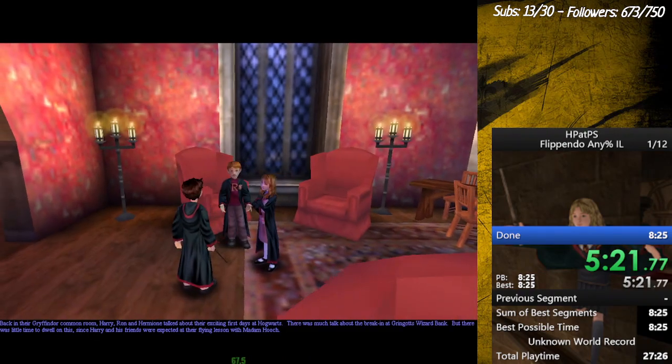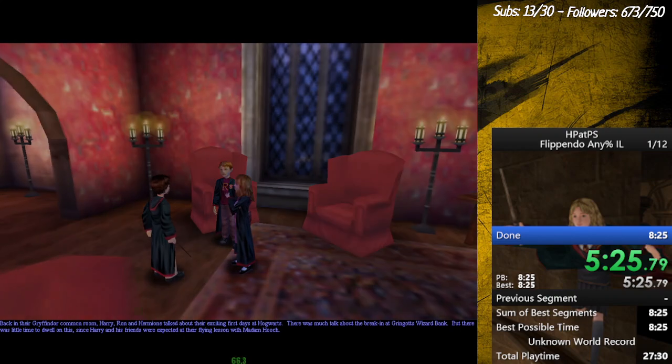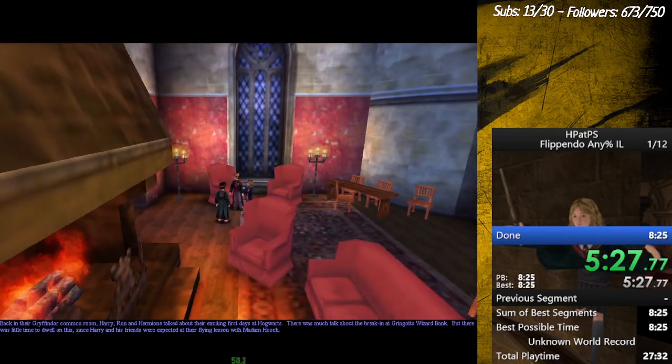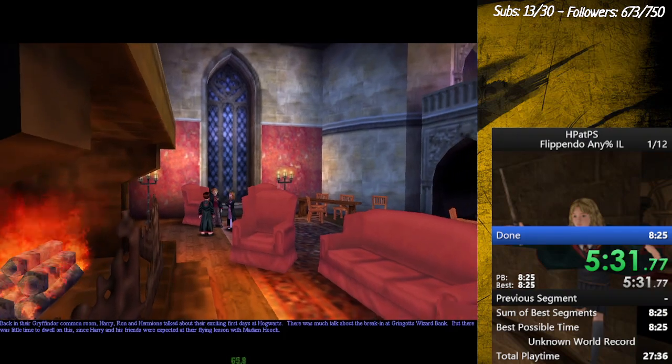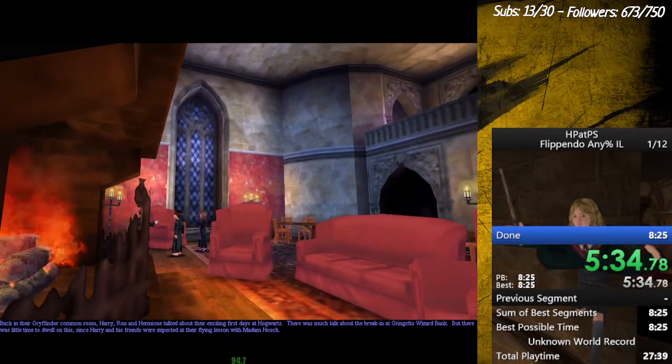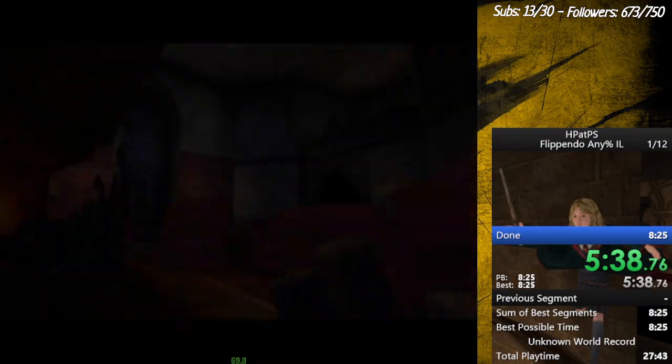Back in the Gryffindor common room, Harry, Ron, and Hermione talked about their exciting first days at Hogwarts. There was much talk about the break-in at Gringotts Wizard Bank, but there was little time to dwell on this since Harry and his friends were expecting their flying lesson with Madame Hooch.